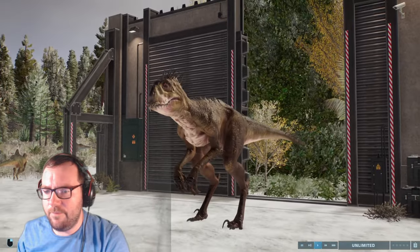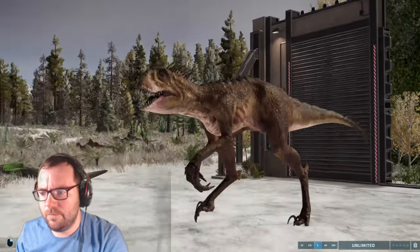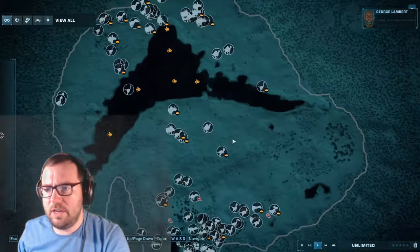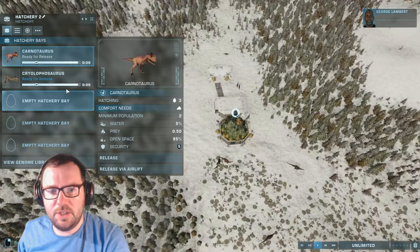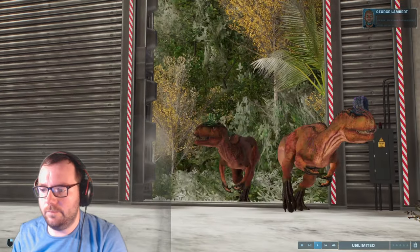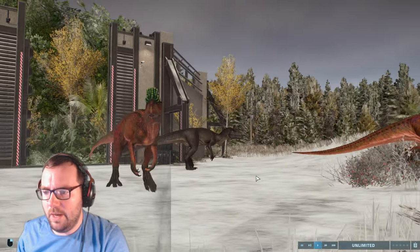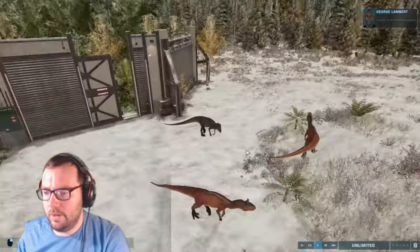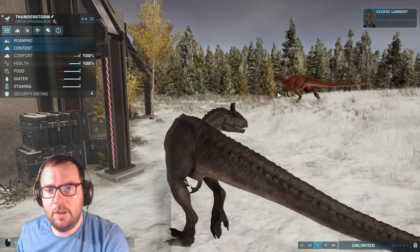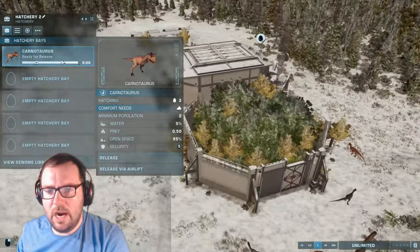We haven't seen you since Season 2 or Season 3 — I think it was Season 3. We've got Scorpius Rex. Let's release the other three — let's get the Cryolophosaurus first. We kind of got a jet black one. I kind of like that. You can be Thunderstorm — that could be a clever name for you. Let's release the carnivores, we'll get three of them.